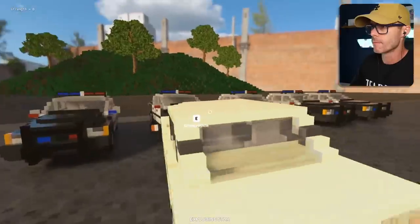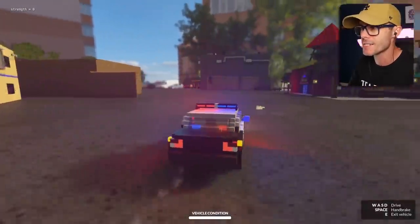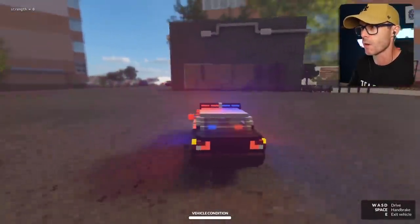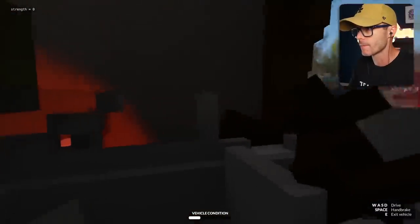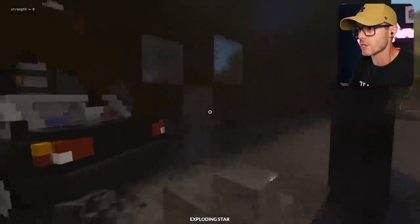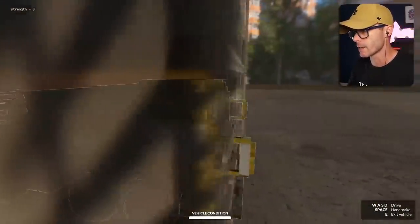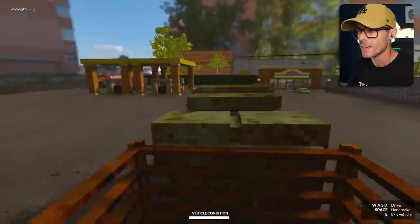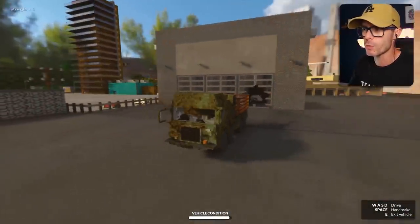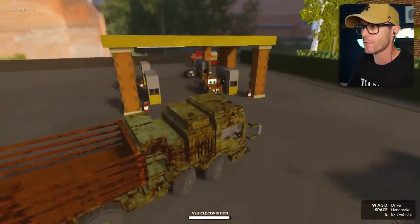I'm gonna do a car swap. Oops, I just crashed into a police car. Police cars are faster - that's why I want this one. Any secrets in here? I just smashed a cop car though. What is that thing? It's a giant army truck - let's get in this one. Let's just bust out. It kind of looks like a truck, if a truck was also Shrek. It's got a Shrek vibe about it, definitely.